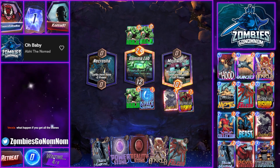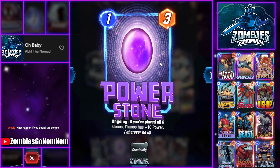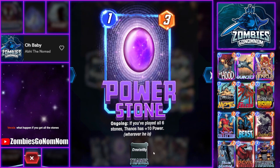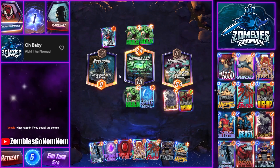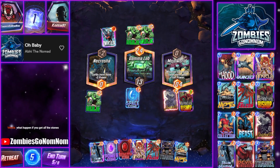What happens if you get all the stones? If the Power Stone is on the field and you've played all the stones, Thanos gets plus 10 power — going from 8 to 18, which is one of the highest power values in the game.